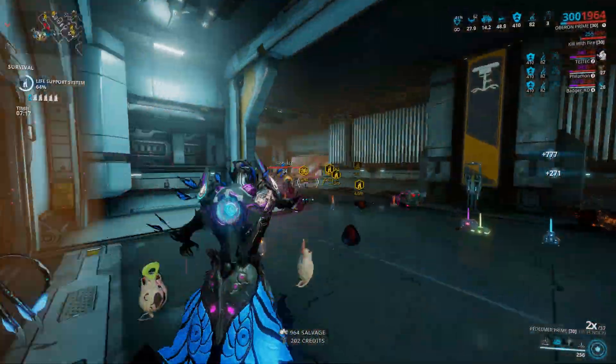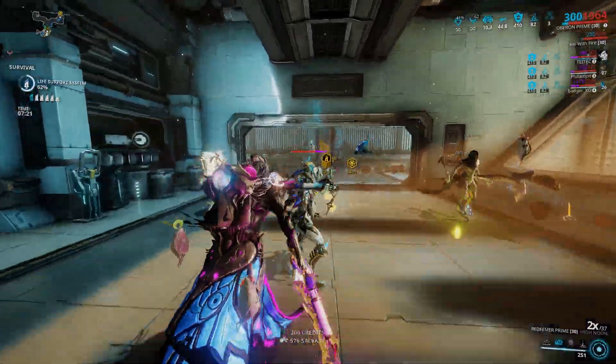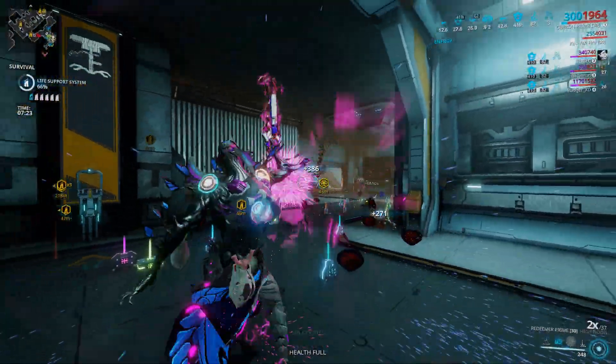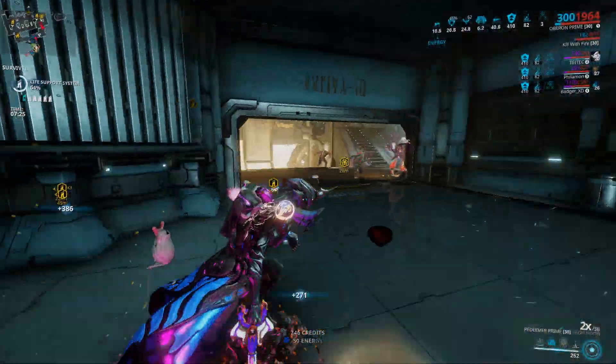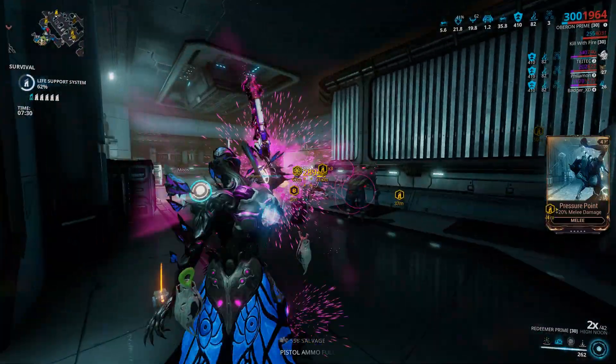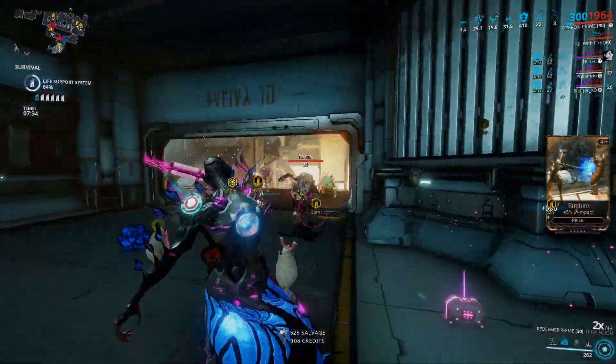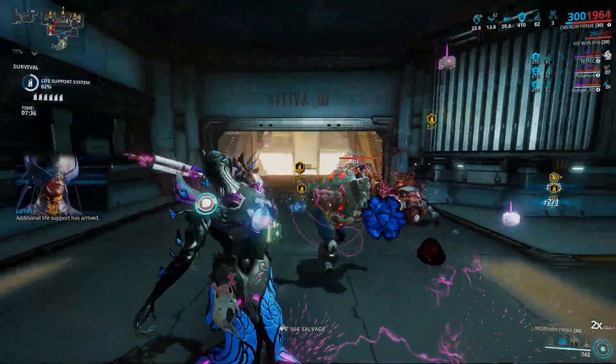On top of bringing a Nekros or a farming Warframe, you really should bring a Smeeta Kavat for its affinity buff, which can stack more than once. This will boost your resource gains, and if you add a resource drop chance or resource booster on top of that, you can come away with thousands of Hexanon in one mission.